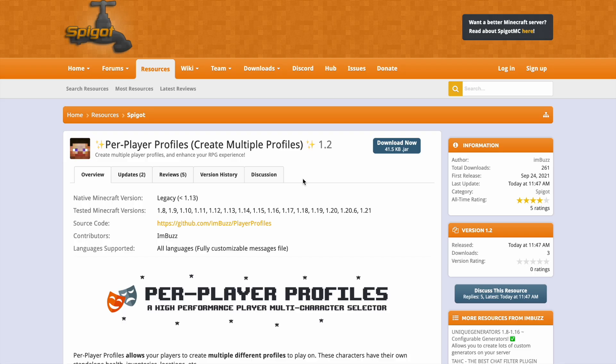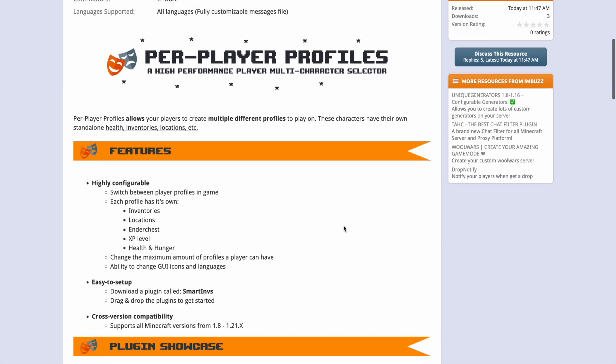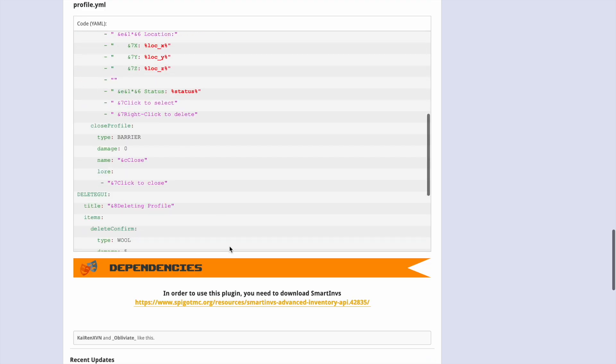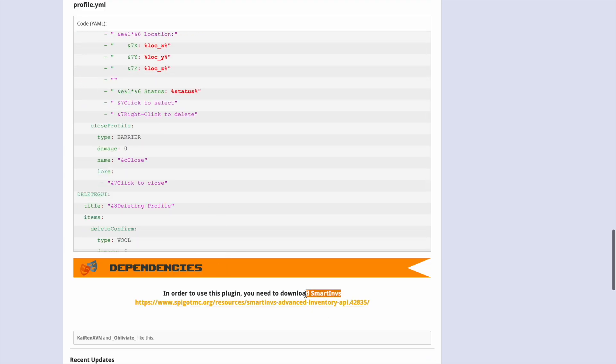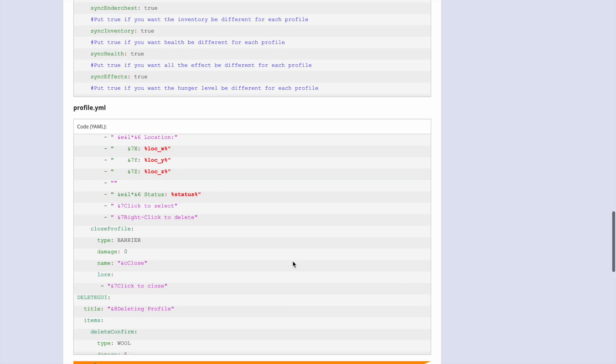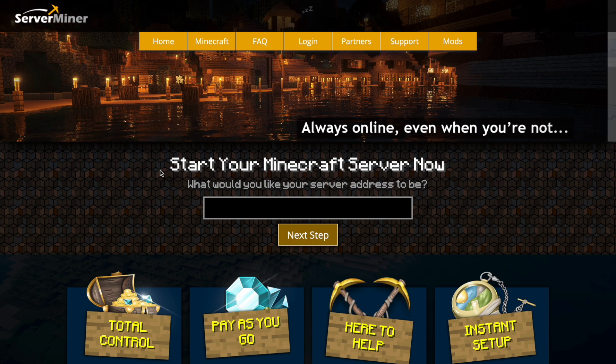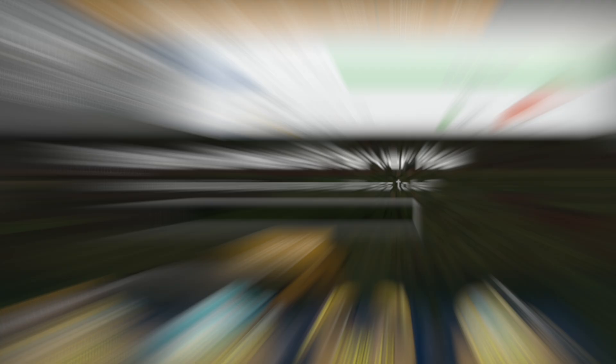So here we are on the plugin page and you can see it's updated from 1.8 to 1.21. If you scroll down you've got the information down there. Make sure if you do download this plugin you get smart.yml as well — that is a required dependency. But if you need a server to host it on, check out serverminer.com for the best and cheapest hosting around. That's it for me — subscribe, like, comment and I'll see you next time. Bye.